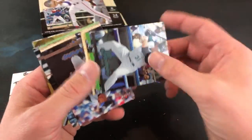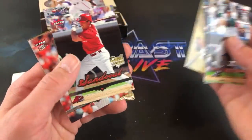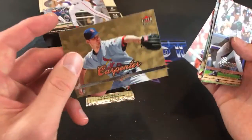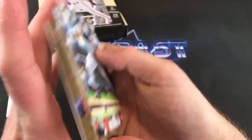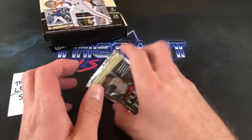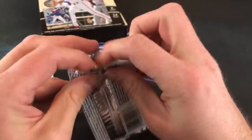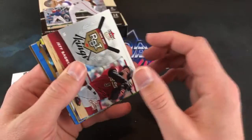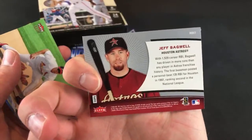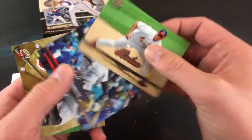Smoltz Strikeout Kings — saw that one earlier. Helton Diamond Producers. Chris Carpenter again — bad omen, we've seen that card about four or five times. This is probably the newest product I've opened on the channel. There's a Bagwell RBI Kings. Scott Rolen — was all about him in the mid-90s. Crazy story: a friend sold me his 95 Bowman rookie for 75 cents, and the next month Beckett had it listed for 75 bucks.